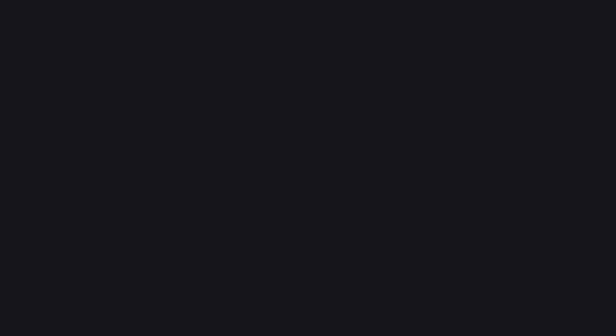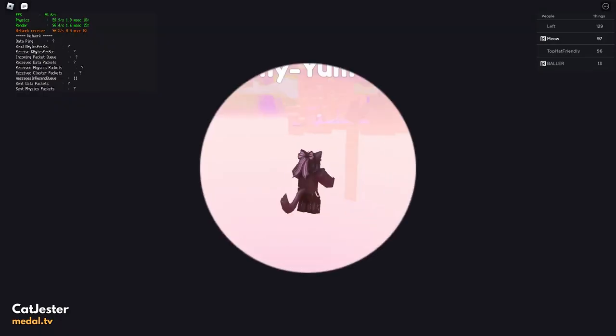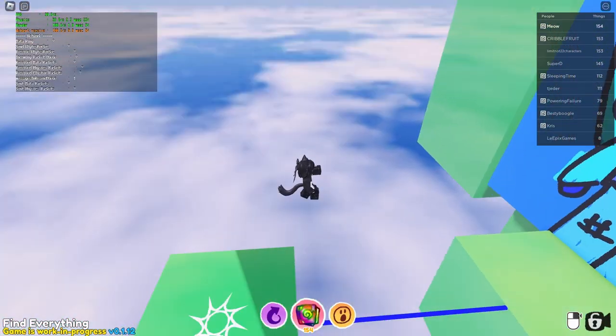Once again, we start at GamerFryZoppy. Here you want to set up a trick known as the Gamerflame, discovered by Limit, not 22 characters, or at Jacob905Art. There are two parts to the Gamerflame: the rope warp and the momentum-redirecting double jump. Let's start with the rope warp.